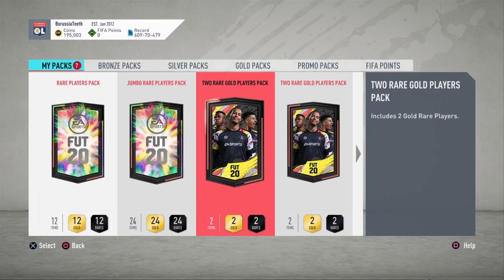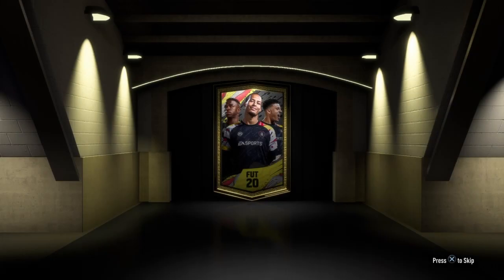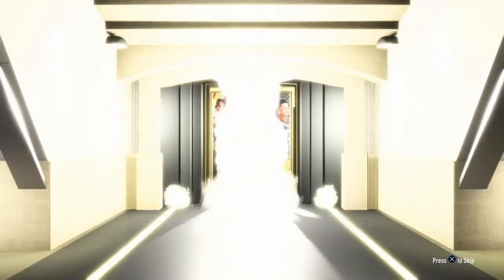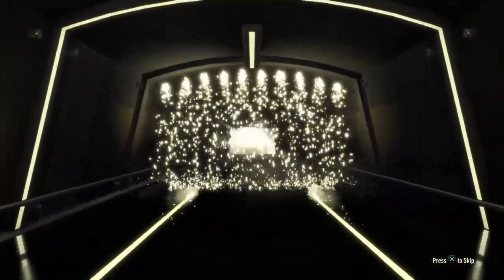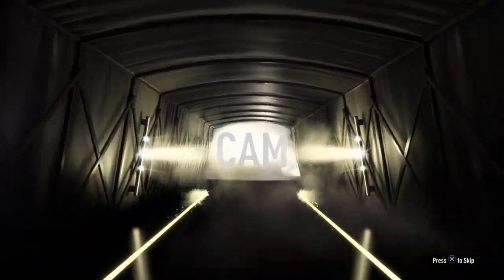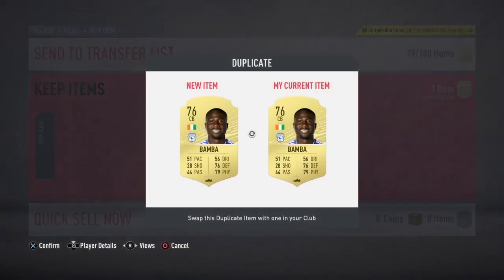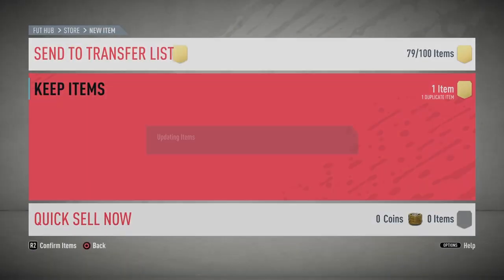Let's go to the store now — we do have like a bunch of two-player packs to open. Two rare gold players pack, come on. Let's give us something good from a two-player pack. It is a board — who's it going to be? German CAM. Havertz! Yeah, Havertz. Not too bad, good fodder — well, he's not much fodder but you know what I mean, for like the goodie bag things, whatever they're called. Yeah, I'll take that.